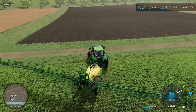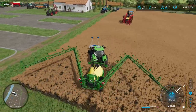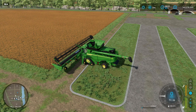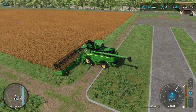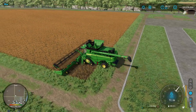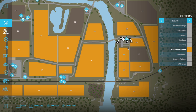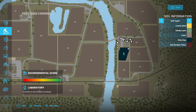Let's take it to harvest and see what happens. This crop is ready to harvest. The second this harvester touches that field, it should update our environmental score — we don't even have to finish harvesting it to update the score. So let's turn it on and just harvest a little bit here. That's probably enough right there. Let's turn the harvester off and get an update on our environmental score. That is a perfect 100 environmental score right there. Perfect.